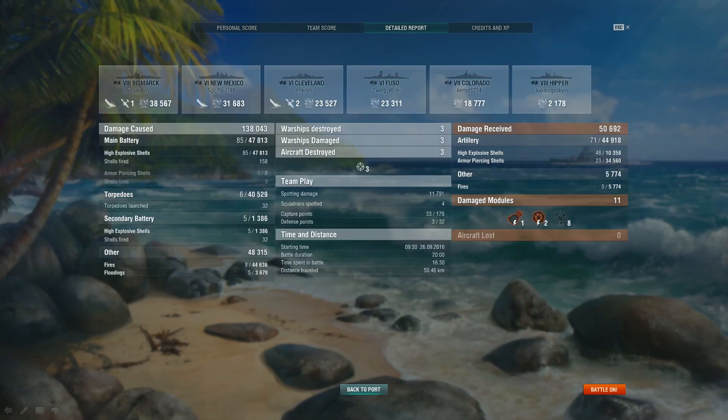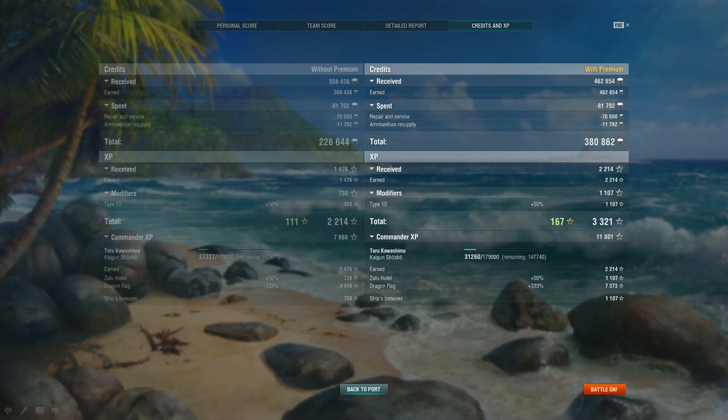Looking at the detailed report: 38,000 damage done to the Bismarck — thank you torpedoes. New Mexico, 31,000. The Cleveland that I did the shotgun torpedo run on, 23,000. Fuso, 23,000. Colorado, 18,000. And the Hipper only 2,000 when I lobbed a few shells over the island. Note the fire damage — 44,000 — a quite significant part of my total. Also 40,000 in torpedo hits. Out of 32 torpedoes launched, only 6 hit the target, but those 6 did a significant amount of damage. As for credits and XP, I got 380,000 credits and 3,300 XP. I was training the commander, so the Zulu flag and dragon flag added another 10,000 XP.